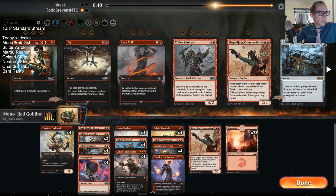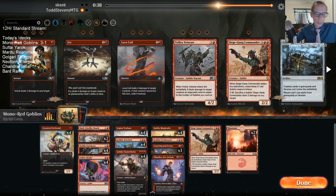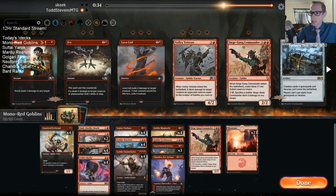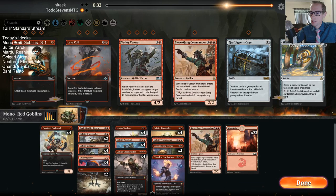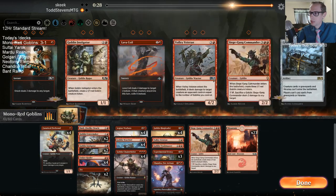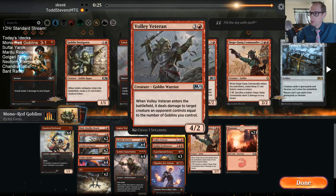I don't know if I really want Fry. It depends — if they have Lyra Dawnbringer, they're definitely going to be bringing that in. Yeah, this is a deck that's definitely playing Lyra Dawnbringer, so we'll play some Frys. Maybe one Veteran — nah, I don't want Veteran.